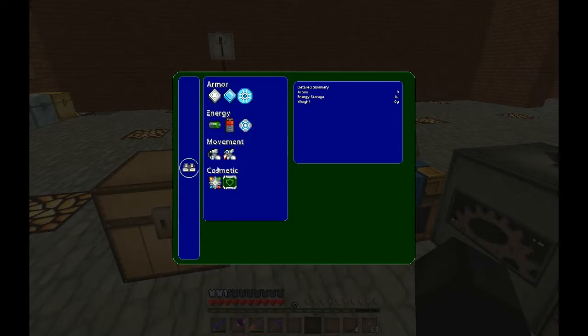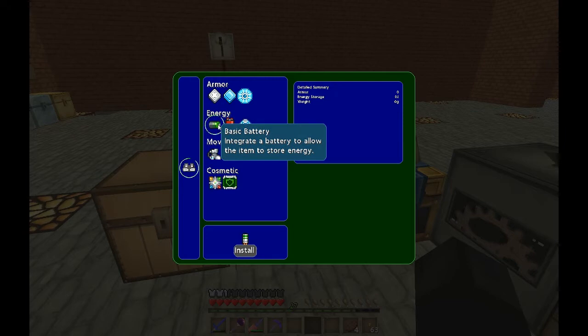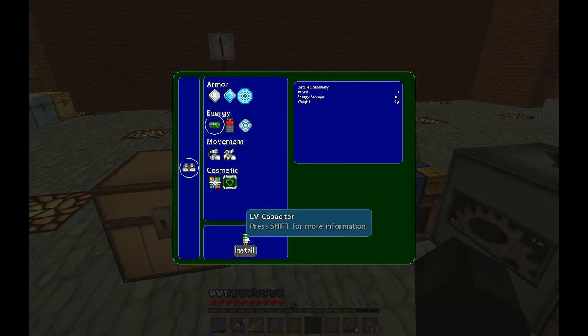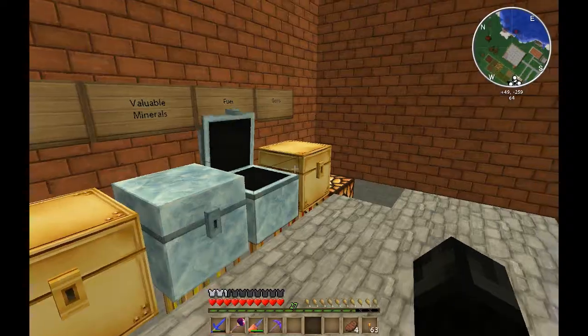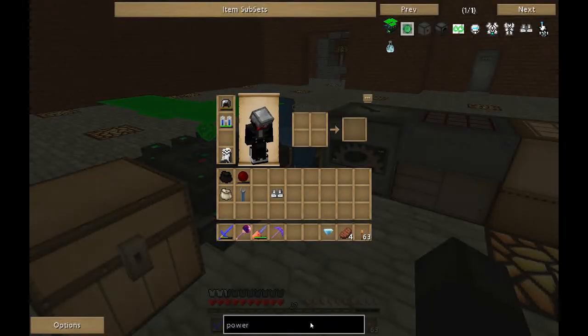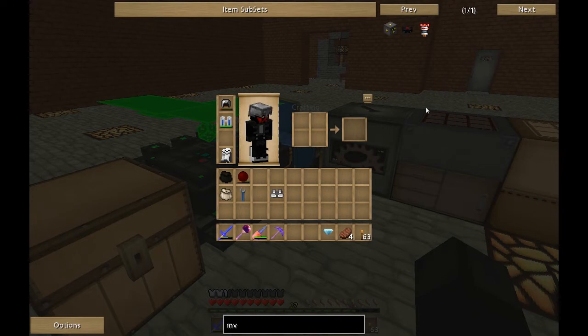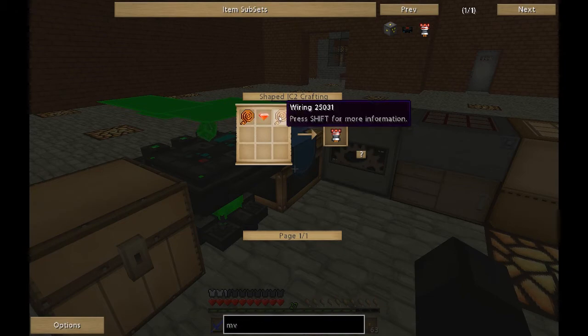First I need to make an advanced battery. You're probably thinking why not make a basic battery, but the problem is there's no recipe for the LV capacitor, which kind of sucks. So instead we have to make an MV capacitor, which uses an energy crystal — that's what it's called — and then some wiring.